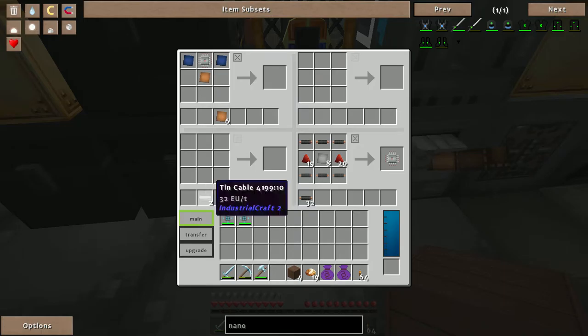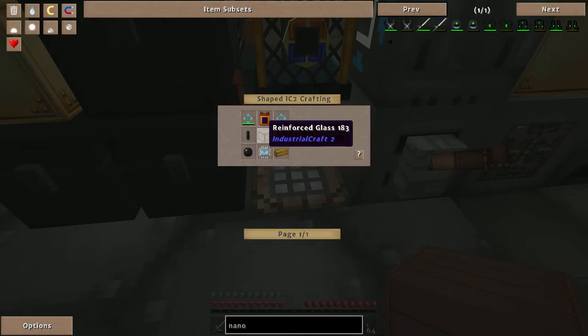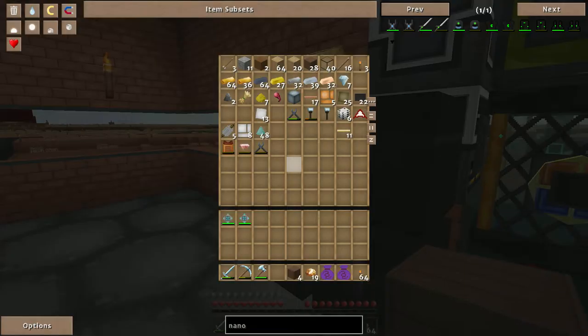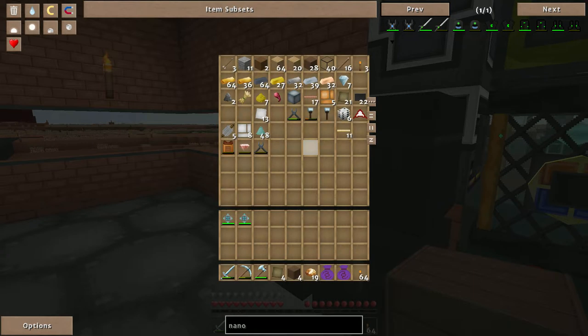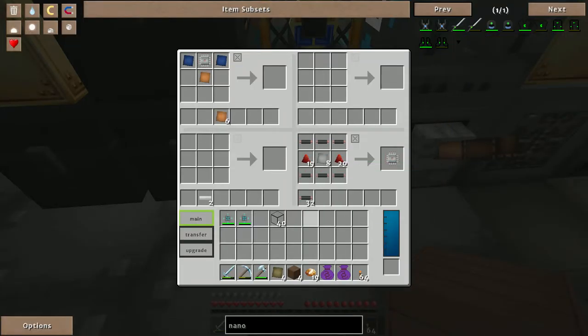Tech Reborn actually makes IC2 harder than what it's supposed to be, so not only am I dealing with IC2 crap, I'm dealing with Tech Reborn crap on top of that. Reinforced glass — I've got advanced alloys, so that's cool. I'll only need one. And the rubber and the advanced circuit — the reinforced glass shouldn't be that big of a problem.